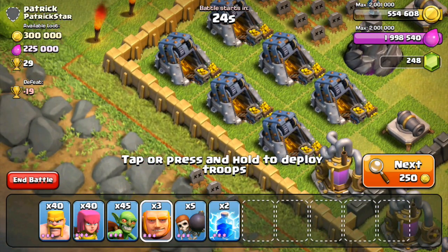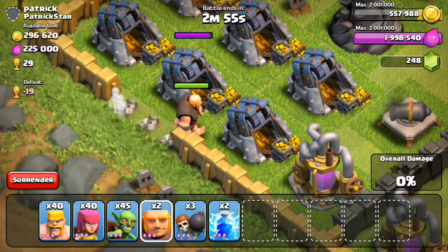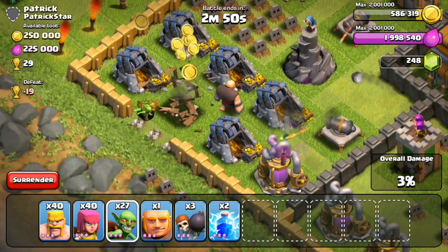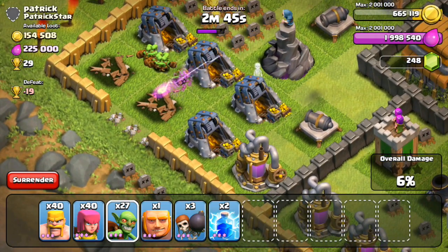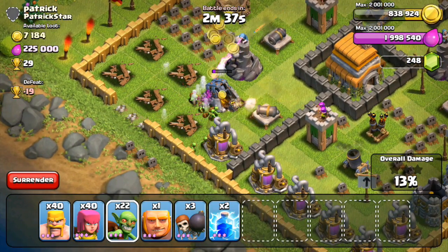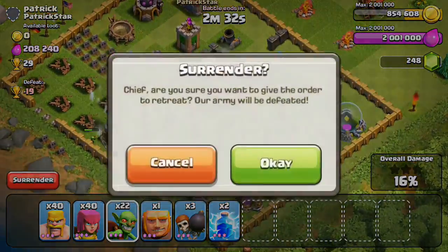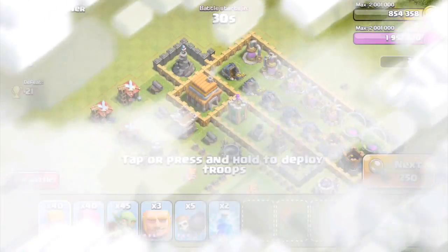This next base is a really funny one - he has 300,000 gold on the dot and 225,000 elixir on the dot. Whenever you see a base like this, you know every single dime of gold is going to be in the gold mines and every single drop of elixir in the elixir pumps. I'm getting an exact 50,000 for every gold mine I take down. I can just surrender here rather than waste more troops - I'm already maxed out at 2 million. In the end I stole 300,000 resources for 15 seconds of work, so really not too bad.